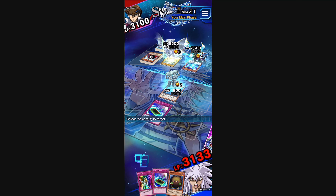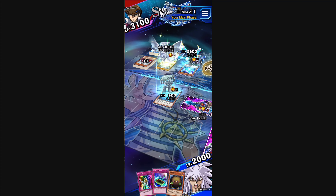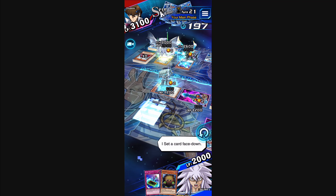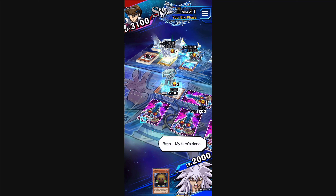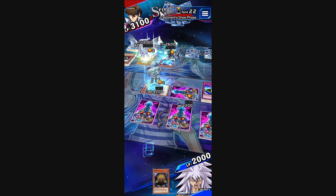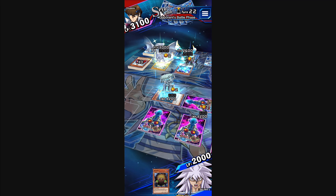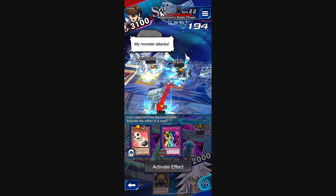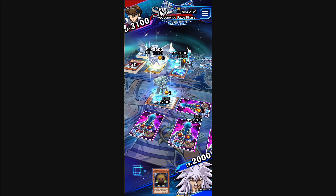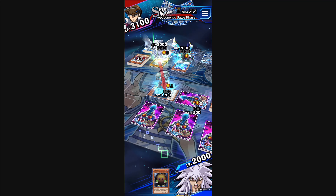I use Burst Rebirth to spend my life points down to 2,000, then I activate Destiny Board. I got Necrofear in the graveyard off of Rainbow Life, because I had to discard a card — that was beautiful and sexy. I activated Rainbow Life, discarded Dark Necrofear as the one card, then used Burst Rebirth to spend 2,000 life points to bring back Fortress Warrior and trigger my Destiny Board. There goes the F — I need four more turns.